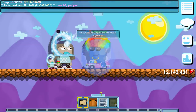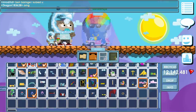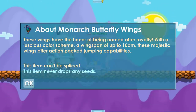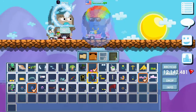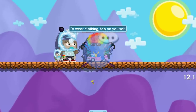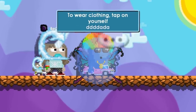Okay, let's take a look at the new wings. Let us check out the new Monarch Butterfly Wings — first we'll look at the info. 'These wings have the honor of being named after royalty, with a luscious color scheme, a wingspan of up to 10 centimeters. These majestic wings offer action-packed jumping capabilities.' Nice! Gonna put them on — now you guys probably want to know what they do, right?